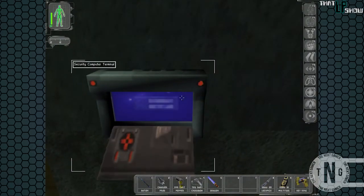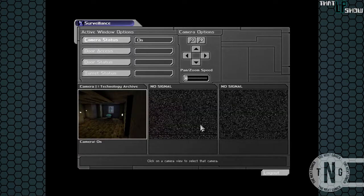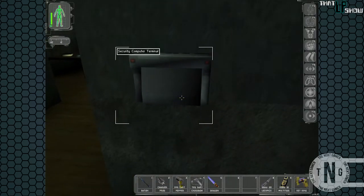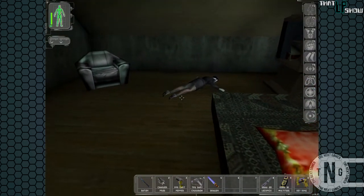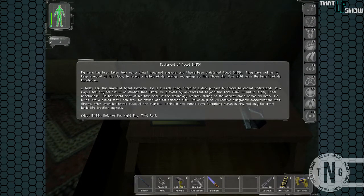Let's go ahead and use a security terminal. I used the same one near the gold. 4351 is the username and 08711 is the password. Turn off that camera right there. Odd username — 34501. That doesn't really sound like a name, or is it?